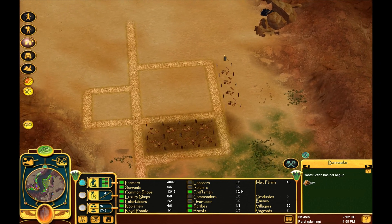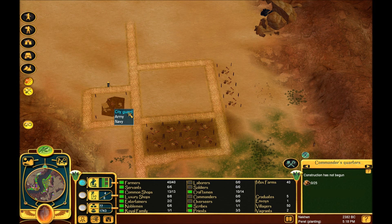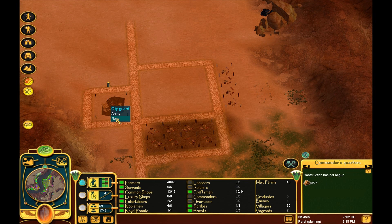Now, to lead these men into battle, we need a commander. I'm going to go ahead and put it right here. The commander can be set to lead the city guard, the army, or the navy. The army and the navy aren't really that huge a difference - the army leads soldiers into battle, while the navy commands the ships that ferry your troops to battle. We don't necessarily need a navy for this mission because it's land-bound. So we're going to go ahead and set this guy to army.